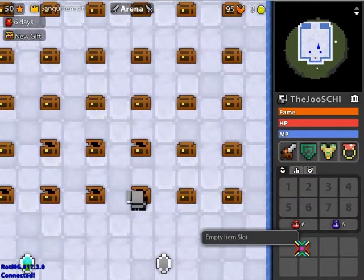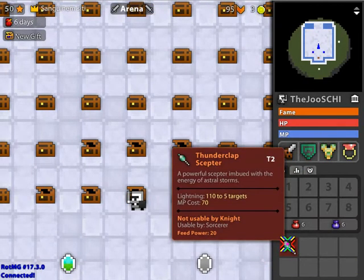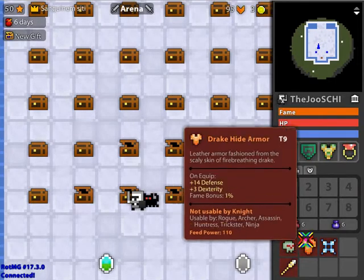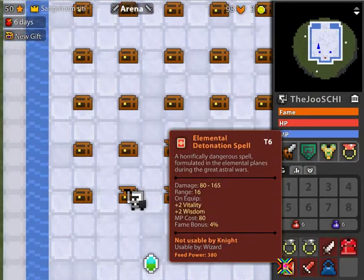Here we have an empty chest which I don't need. Here we have a thunderclap scepter T2. Here we have a life drinker skull, draghide armor, ice star, and staff of the necrotic agenda.